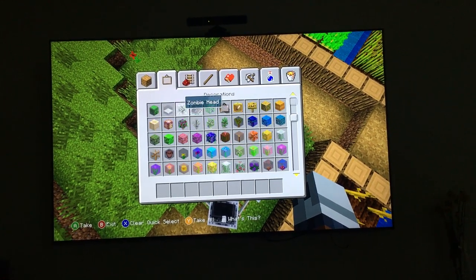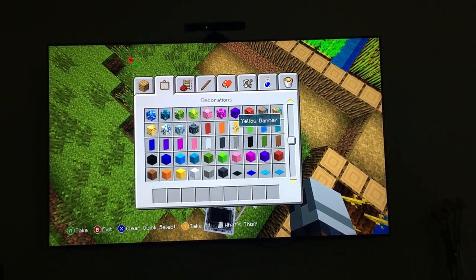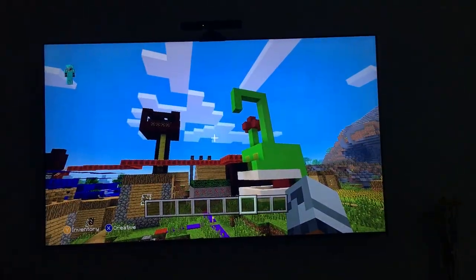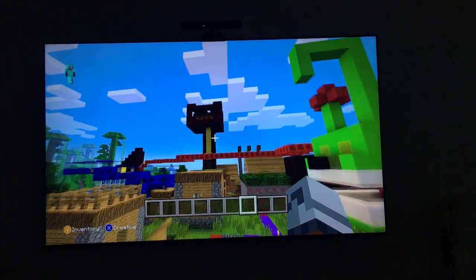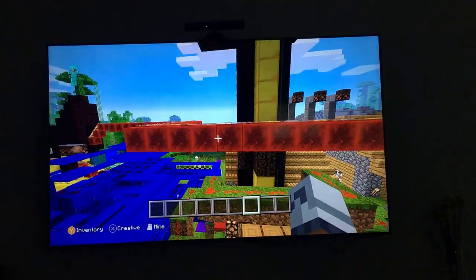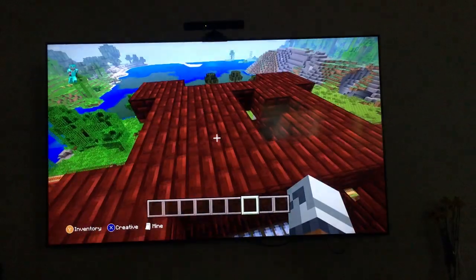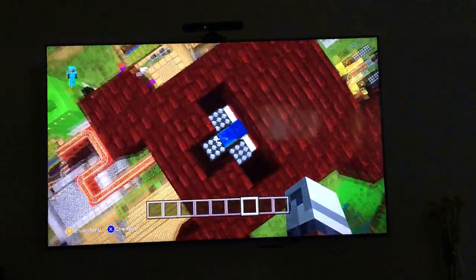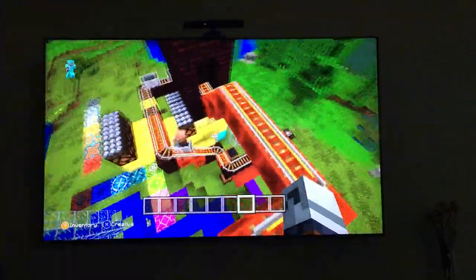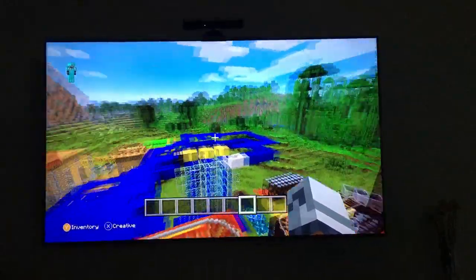I'm gonna show you some cool stuff also that I'm gonna build, but first before I do that I want to show you my village. This is my village, my big humongous giant village. And this is my watch tower - that's what these types of towers are called. And I also made a redstone machine and a roller coaster.